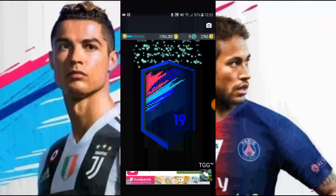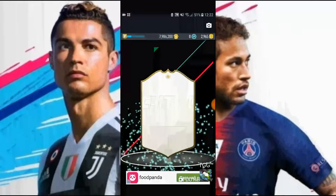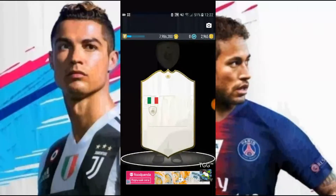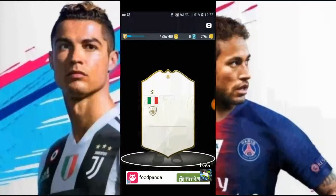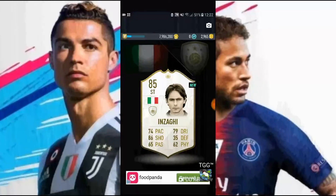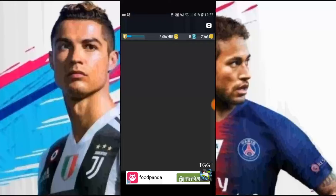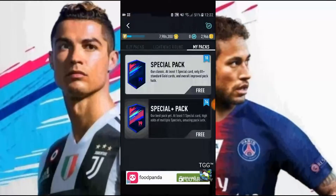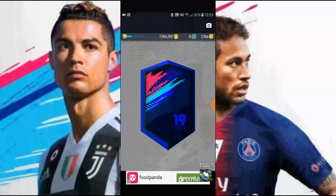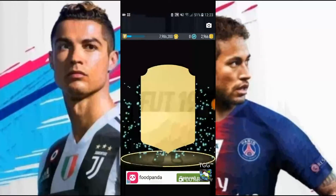Just 25 more packs! And that is an icon again — Italian striker, People in Zagi. A brand new card for me, very very nice. What a legend of the game! And another special card, this time not an icon.